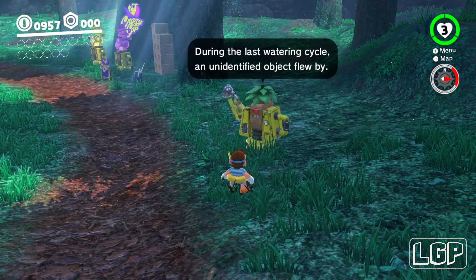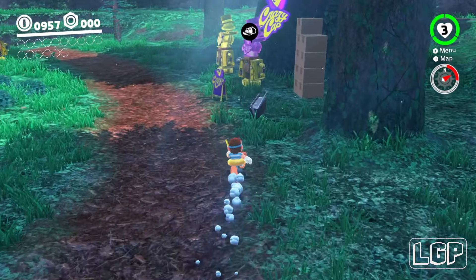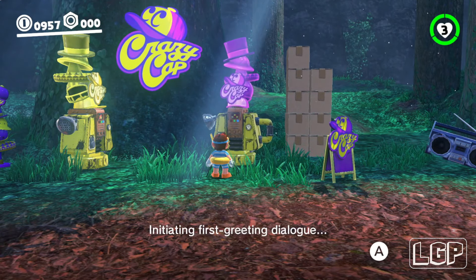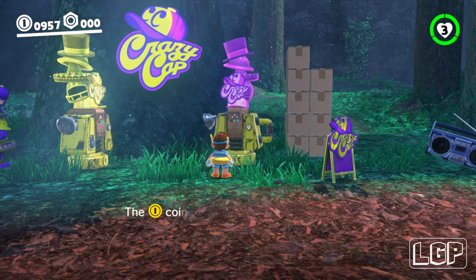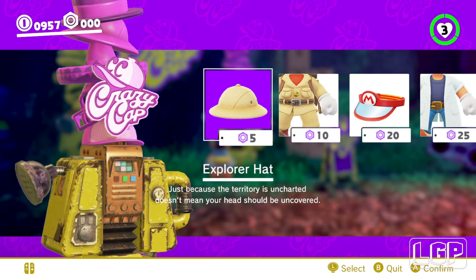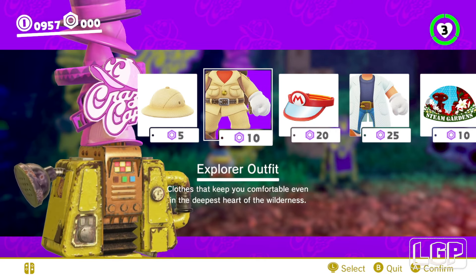During the last watering cycle an unidentified object appeared. Initiating first greeting dialogue. There are two types of coins: coins and regional coins. The coins work anywhere, but these special coins only work in the kingdom where you found them. Initiating shopping subroutine. Spend money, spend money! I think I can't buy any of these — I need to collect some coins first.